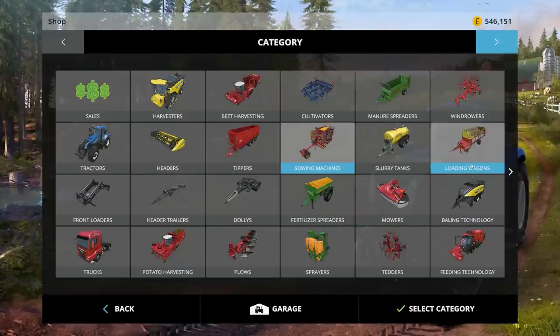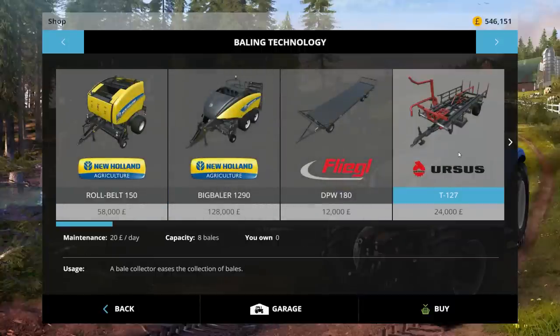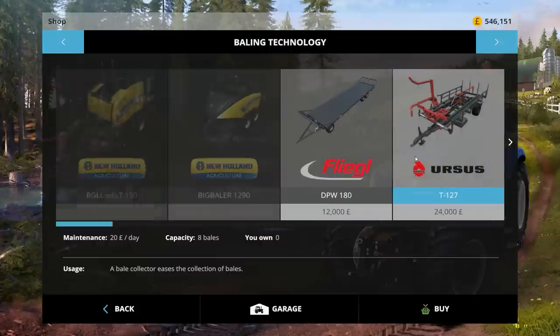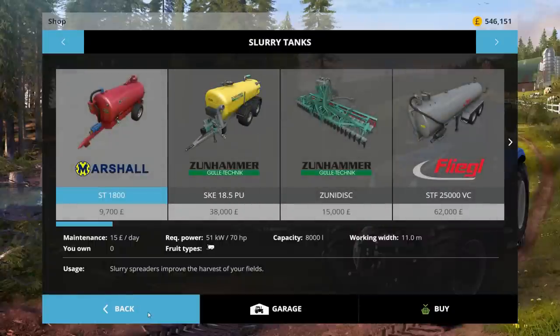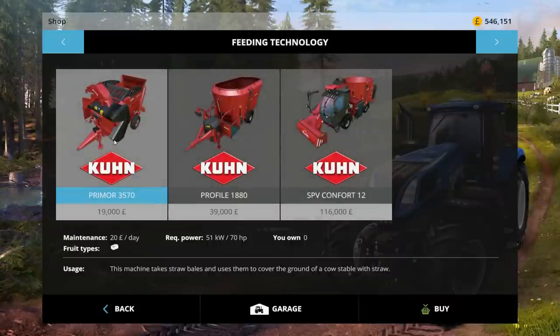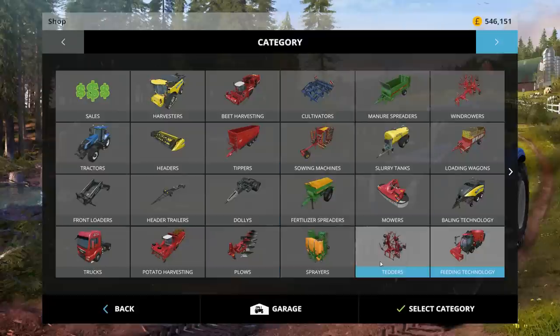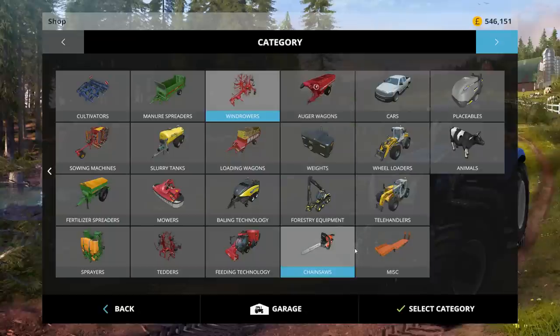We've got the loading wagon — potentially going into bale technology. We could get the round baler and the round baler picker upper, the wrapper, the big bale stacker. Do you want to get the baling equipment? We could get the slurry equipment. Bearing in mind, I think we've probably got enough money to do everything now, which is kind of disappointing. I'm looking at this thinking this is not too hard at all — we've got the bale shredder, the mixing wagon, the tedder and windrow if we want to go into hay.